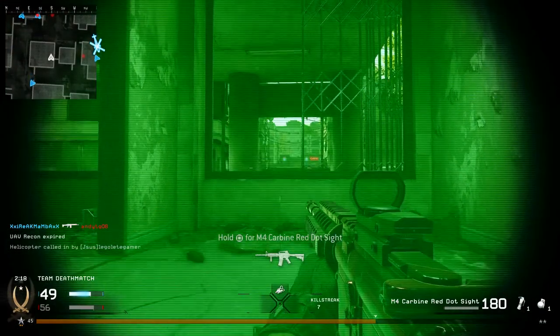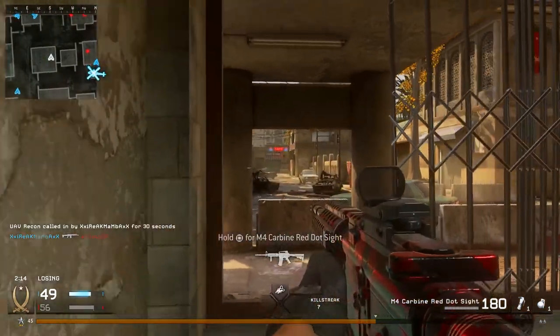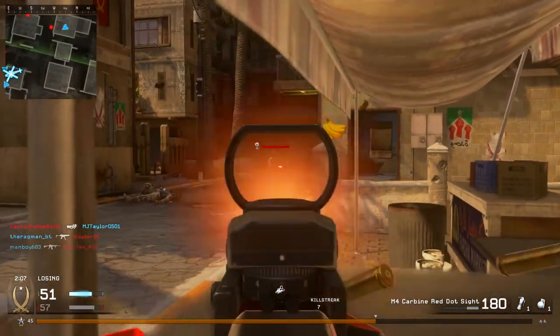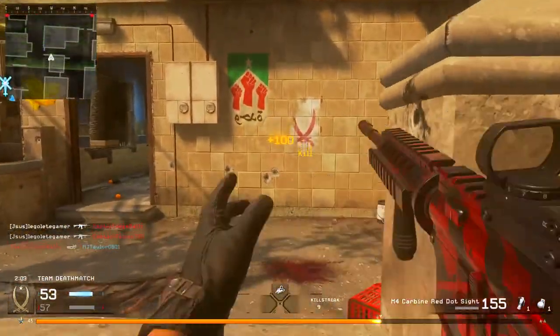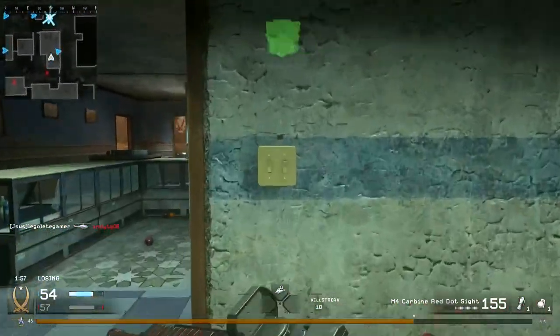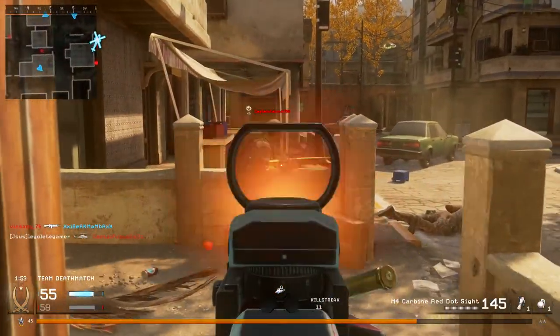Another tip is knowing the strong points and weak points of your gun. For example, the AK-47 is very good at close and medium range, but at longer distances you're better off burst firing or tap firing rather than spraying and praying. You definitely don't want to spray with the AK-47 at longer ranges because the recoil is insanely high.